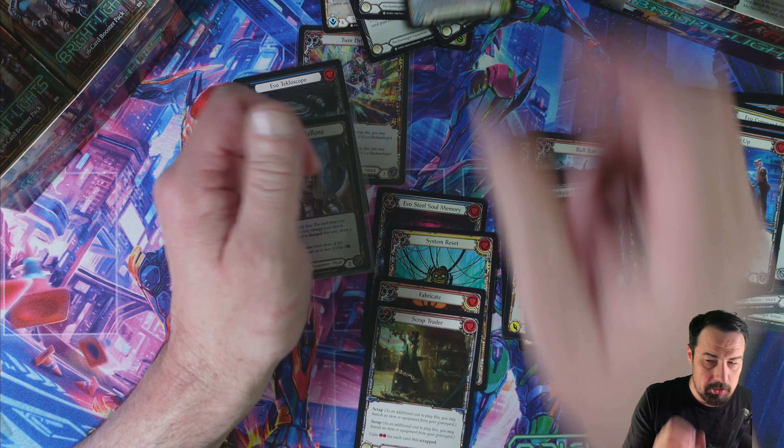Tectonic Rift — interesting. Create X seismic surge tokens, go again. So you've got that in arsenal and then create three seismic surge, just throw that out there and at worst you just pitch it itself. It only blocks for two though, sad face.